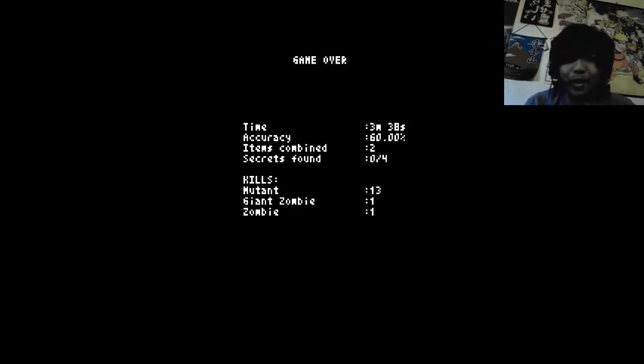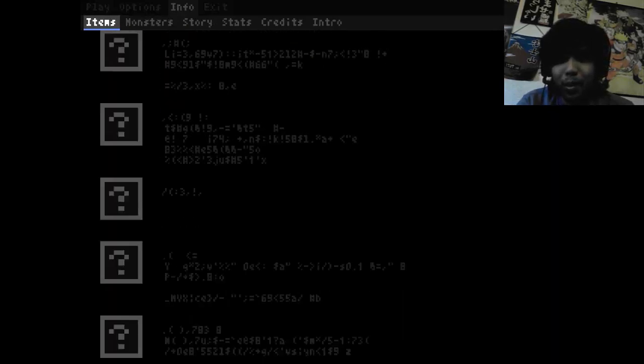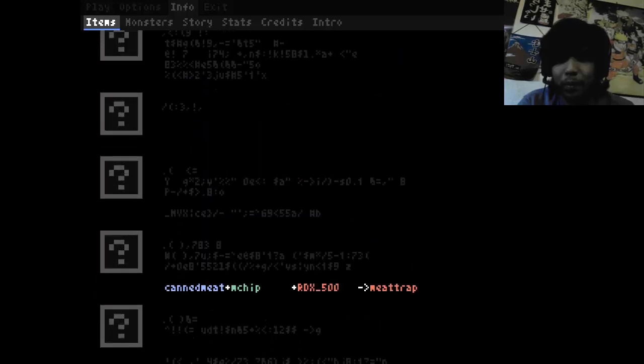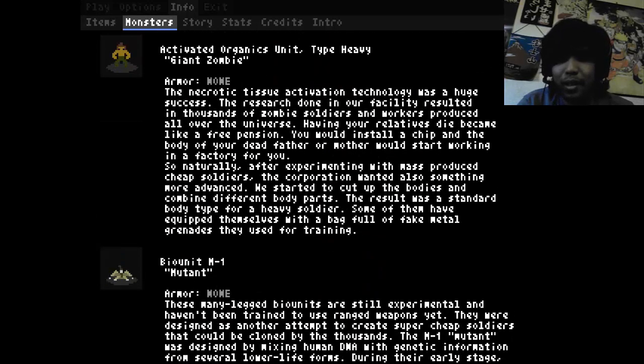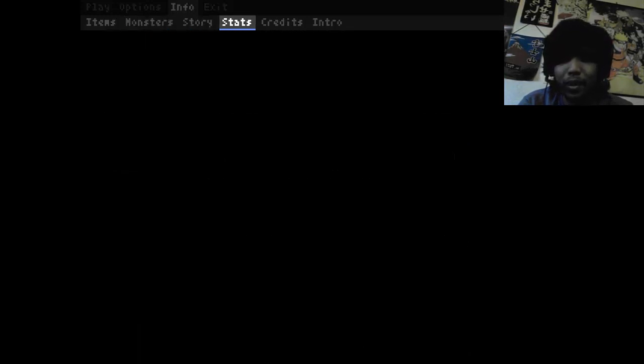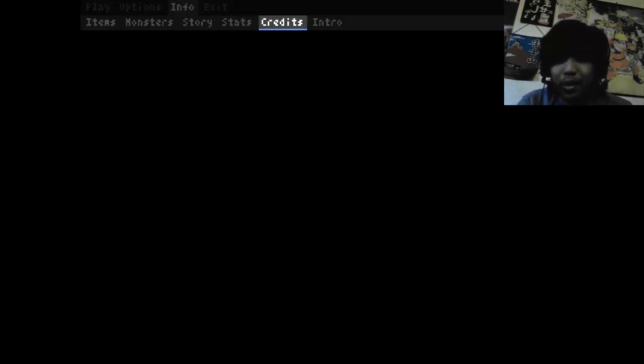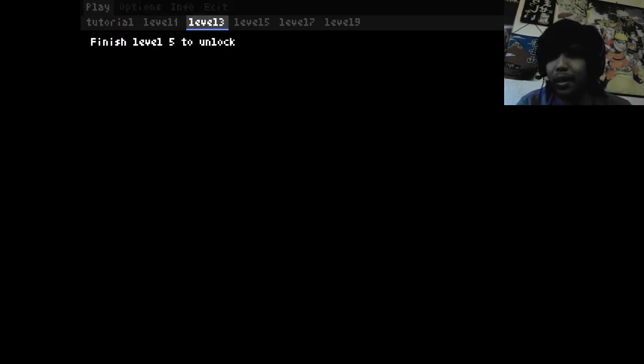At least I got some kills. Can't believe I died. Let's check the info — there's some stuff that popped up. Items. Wow, there's a lot of stuff. Monster database got updated. Look, it tells me how much armor they have and stuff — that's pretty awesome. Stats — total time played, pretty cool. Finish level 5 to unlock. So I barely even finished level 1. Oh my God, there's a lot left — levels 3, 15, 17, 19.